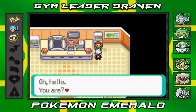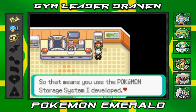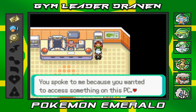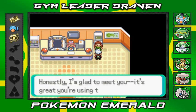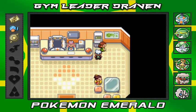She says: 'Your name's Draven - I can see you're a trainer, so that means you use the Pokemon storage system I developed. I arrived at that conclusion by simple deductive reasoning - you spoke to me because you wanted to access something on this PC. I'm Lanette, glad to meet you! Please visit me at my home on Route 114.'